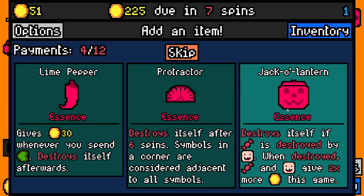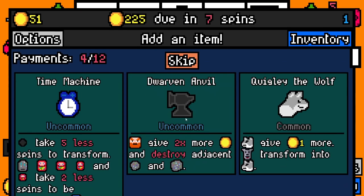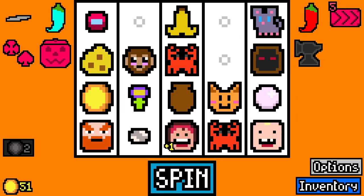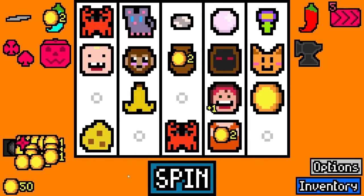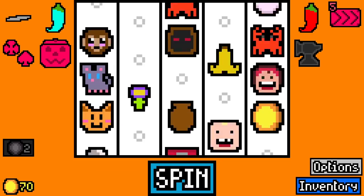Jack-o'-lantern: destroys itself if candy is destroyed by toddler when destroyed, and candy and toddler give two times more this game. I have to take jack-o'-lantern — the long term effects are huge. I'll take an essence capsule. Oh my god, Dwarven Anvil! Maybe the bartender is lining up for a bartender build. Maybe it is. Do we take more dwarfs? Not yet.